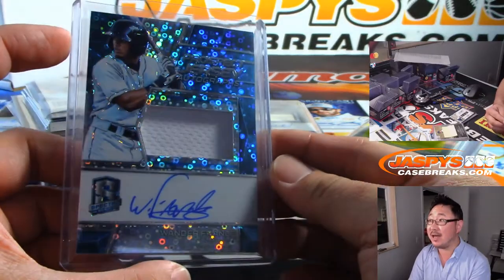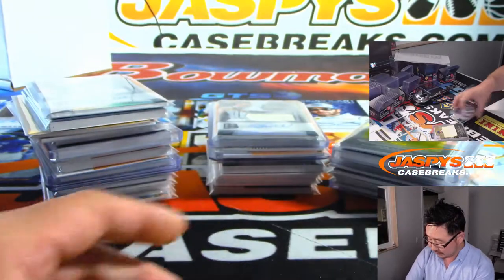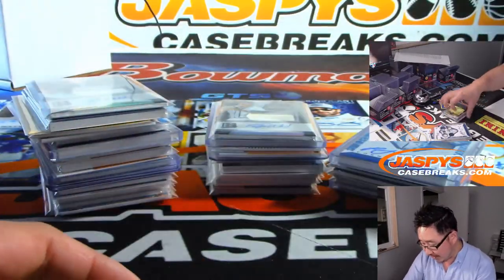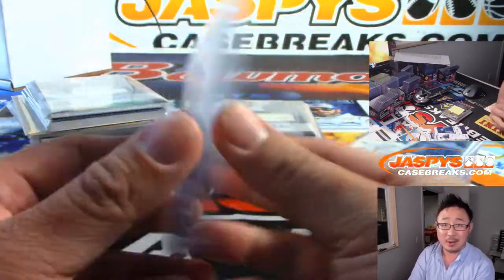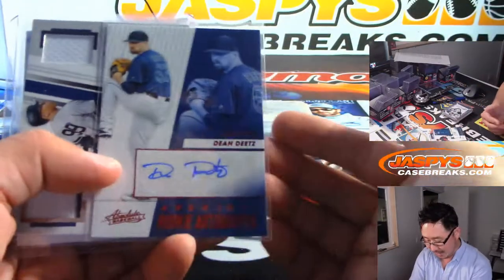That Wander Franco was nice. And that Spectra design, which I think is pretty sharp. Tiago Vieira goes to the White Sox. The Cornerstones autograph looks sharp. This guy hit a solo shot off of Kenley Jansen to tie the game — I don't know what happened after that.